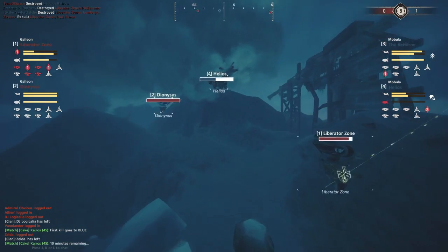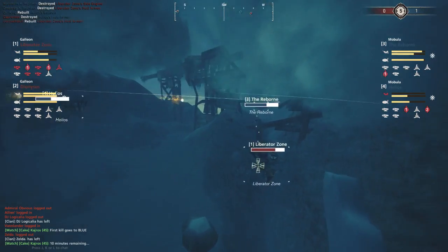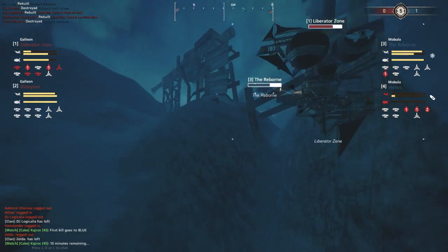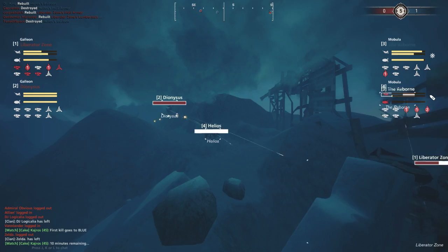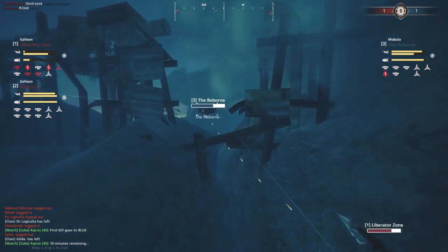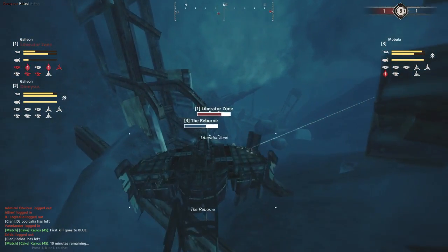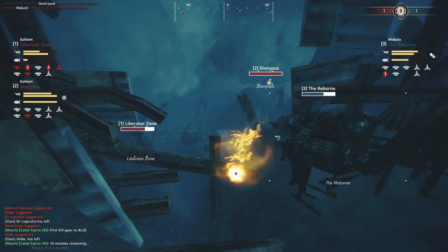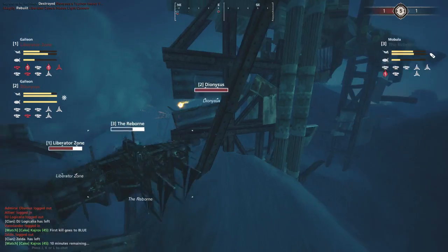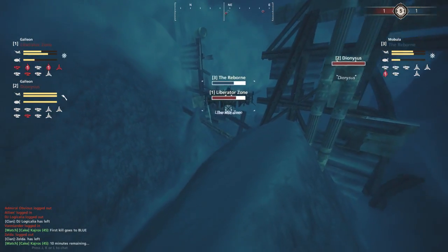The Reborn is engaging the Liberator but will have a hard time keeping guns on them as Dionysus and Helios exchange fire. The Liberator Zone suffers an armor break with Gatling fire going in - not much Artemis fire though, hull mostly intact. The Helios suffers an armor break and down they go. It's 1-1. The Reborn may find themselves a little too far forward, engaging the Liberator Zone with Dionysus pulling forward.